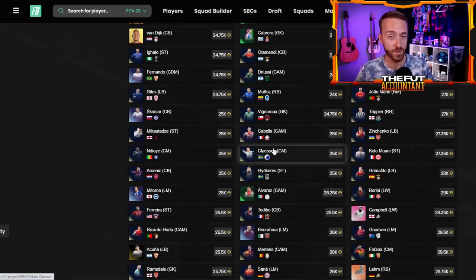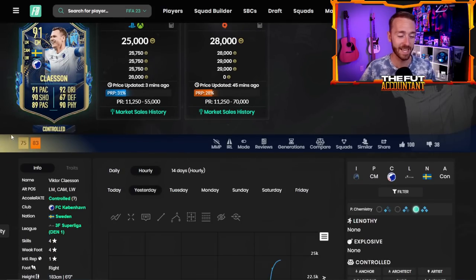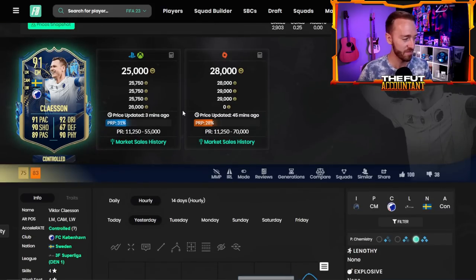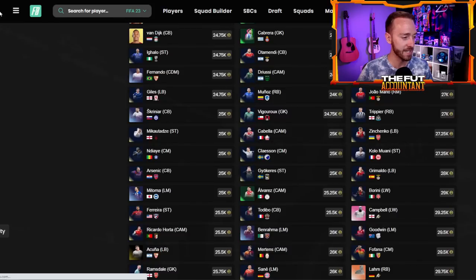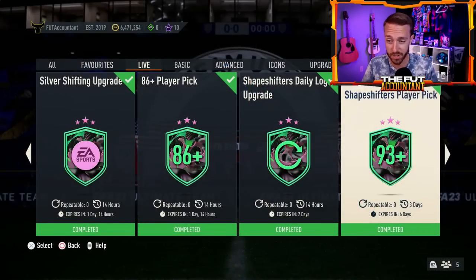91s were the biggest movers yesterday — these guys went up about 10,000 coins per card. If you invested in any of these, they are absolutely ballooning, from 16K all the way to 25,000–26,000 coins on the 91-rated cards. TOTS, golds, everything going up there. So maybe a safe time to take the cash because of all the demand that is here.